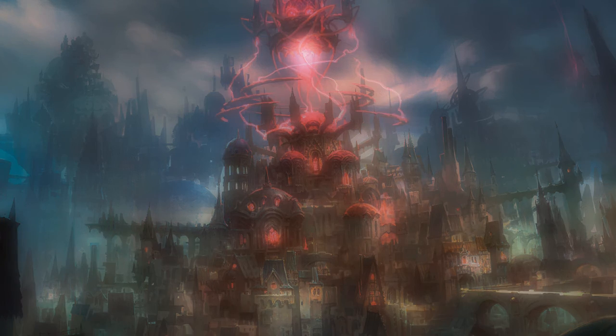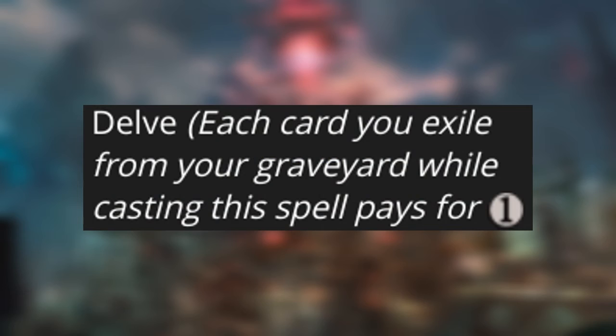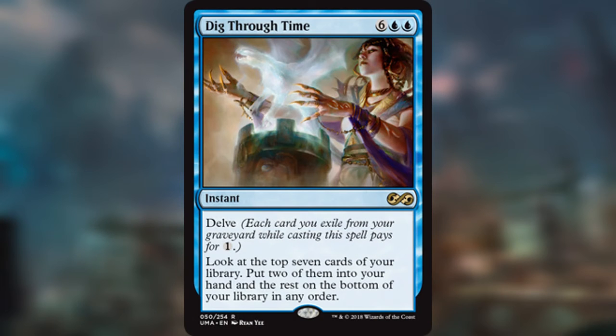At number two, we have Delve. Delve means you can exile any number of cards from your graveyard when you cast a spell, and for each card exiled, it pays for one generic mana of that spell's mana cost. If we look at Dig Through Time — a pretty popular one — it's six blue-blue for an instant: look at the top seven cards of your library, put two of them into your hand, and the rest on the bottom of your library in any order.